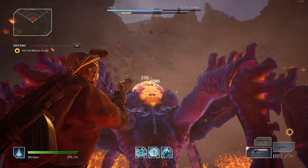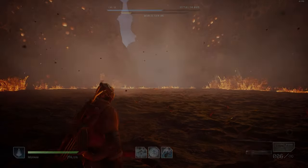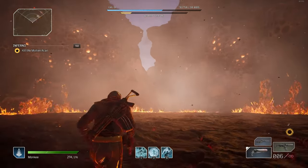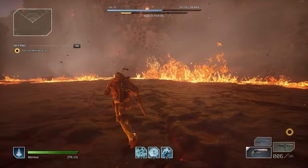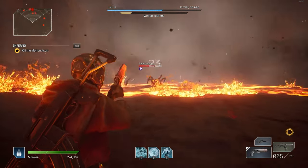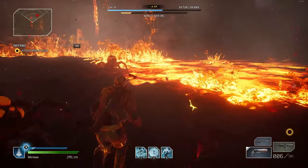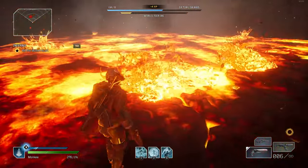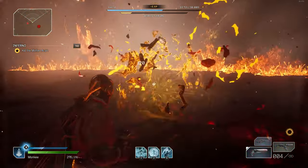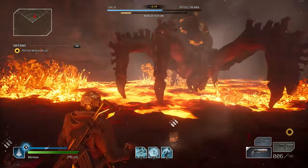Following those tips for phase one should remove the first health bar quickly. During the second phase, the Akari goes into the lava and spiderlings will spawn. If you're low on health, this is a perfect time to heal by killing the spiderlings, depending on your class. For example, as a Trickster, get close to the spiderlings and kill them to replenish a decent amount of health. These spiders remain available for the rest of the fight for healing and the ammo they drop.